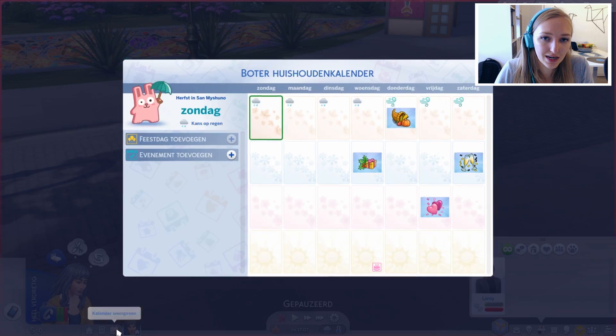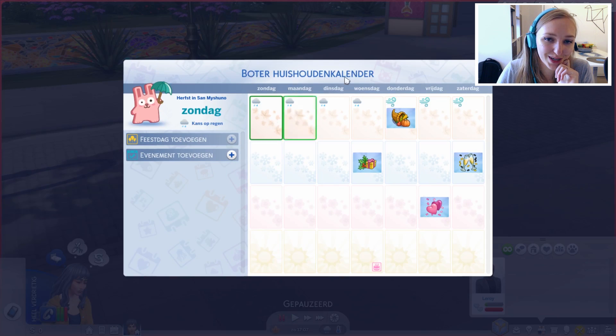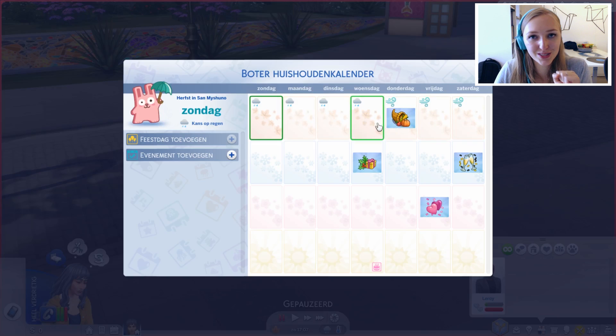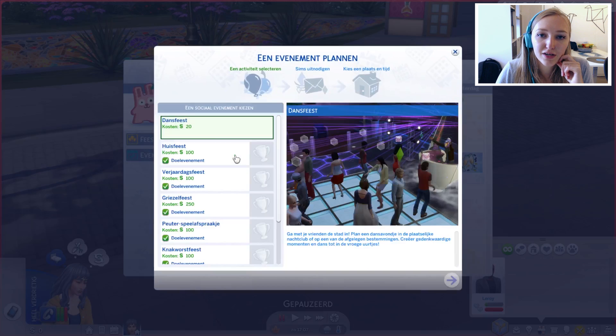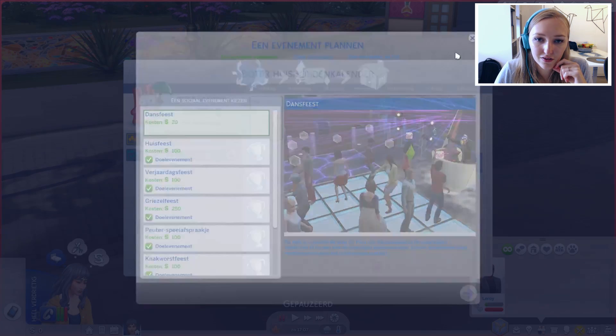Wat er onder andere nieuw is, is dat we een kalender hebben — de Boter-huishoudkalender. We hebben niet echt een huis en zijn maar in ons eentje, maar we moeten zorgen dat we onderdak hebben voordat het kindje er is. Dit is de eerste dag van de herfst: vandaag regent het, morgen regent het, dinsdag, woensdag ook. Donderdag waait het en dan is het ook het Oogstfeest. Vrijdag en zaterdag waait het ook. In de winter hebben we het Winterfeest en Oud en Nieuw, en in de lente het Liefdesfeest.